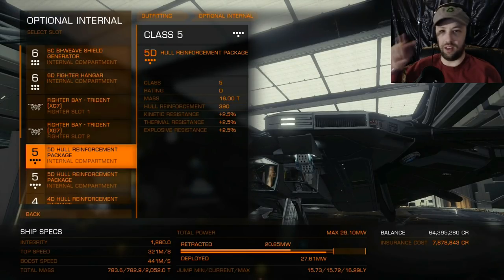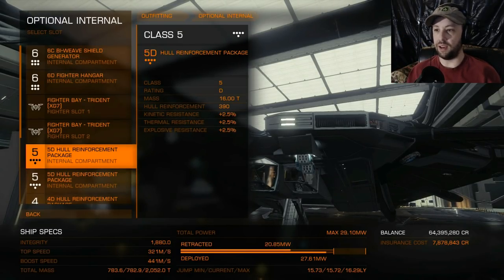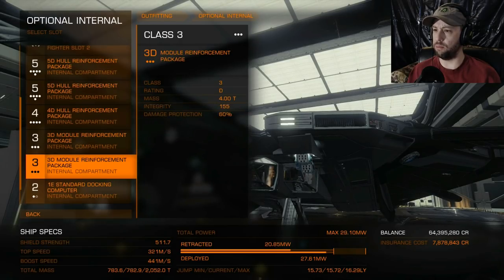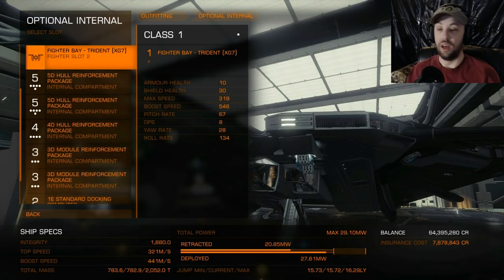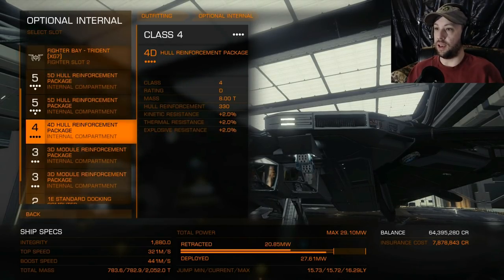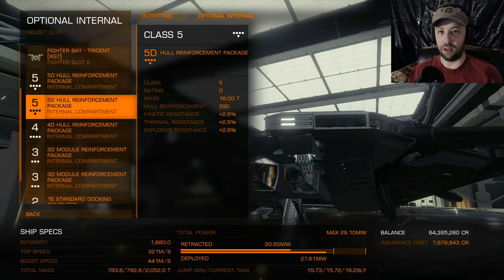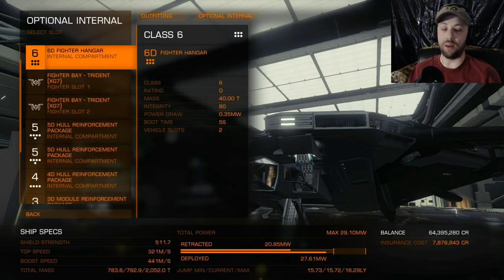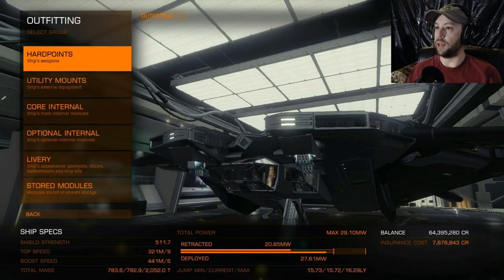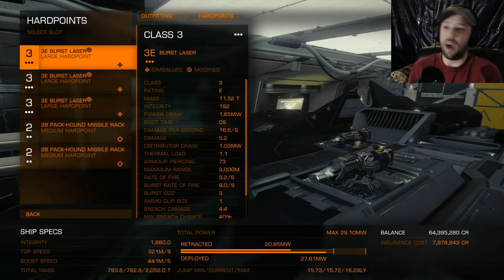My hull integrity, as you can see at the bottom under specs, is very high — it's almost 2,000. I like using the Crate for this combat because it's a pretty good maneuvering ship and I can launch fighters, which I won't do right away but we'll go over that more later.